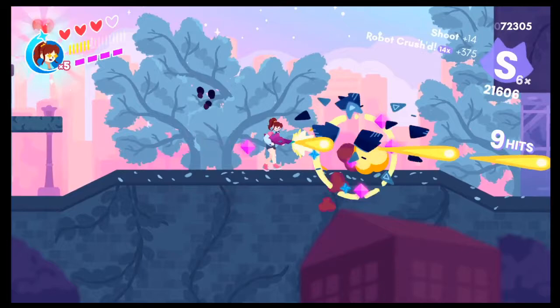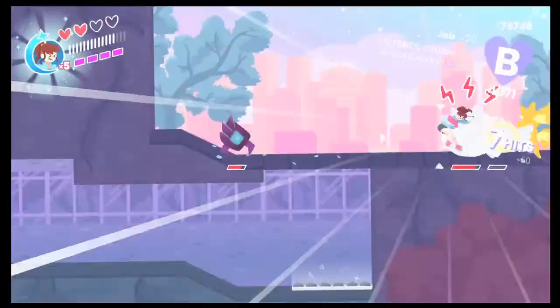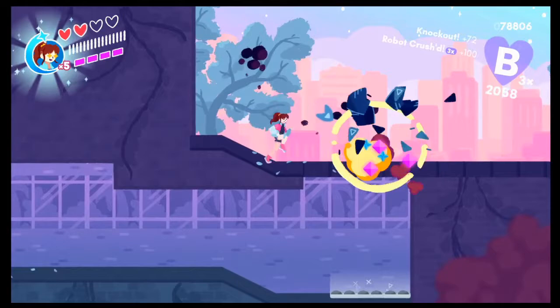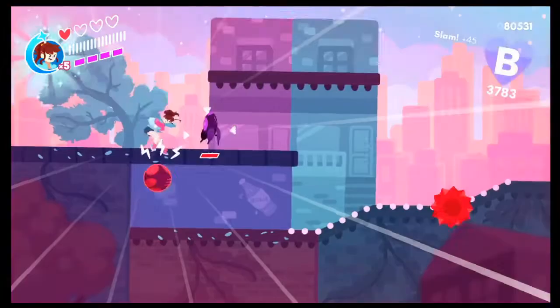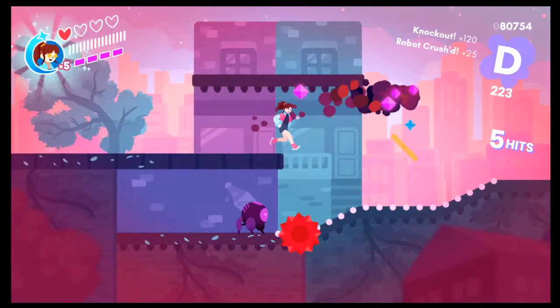I also like how the shape of the combo counter changes. If you're D rank, you're a splotch. C rank, you're a cloud. B rank, you're a heart. A rank, you're a star. And when you're S rank, you're a cat — which is just how life works really. Heart represents love, and love is less powerful than stars, which is fame, and fame is less powerful than cats. That's how things should work in this life.